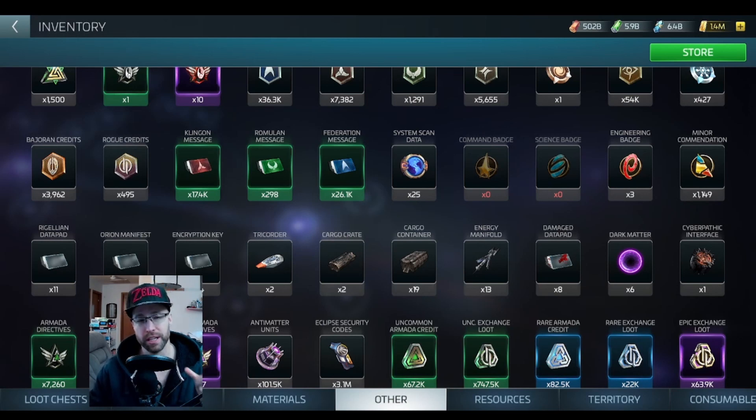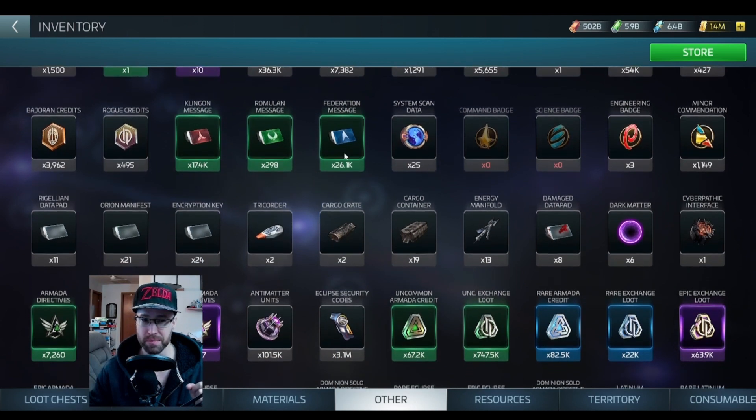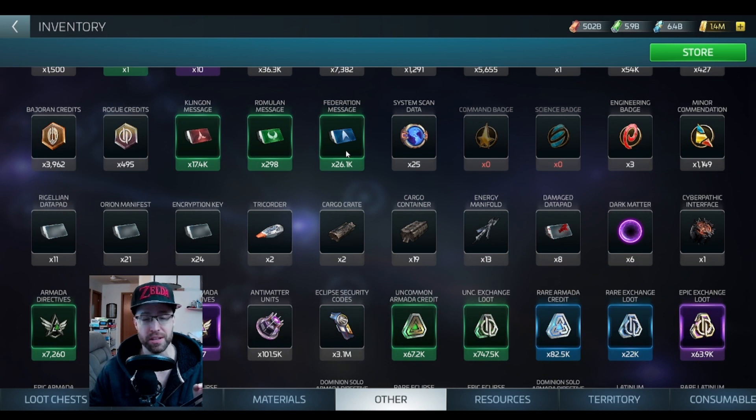Good morning everyone. Today we're going to go over how and what is the fastest way in Star Trek Fleet Command to get Klingon Messages, Romulan Messages, and Federation Messages, as long as you're level 35 plus. Let's go.